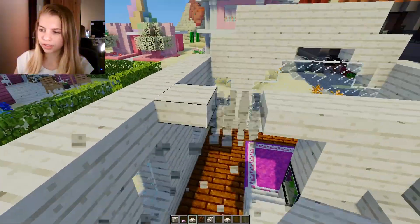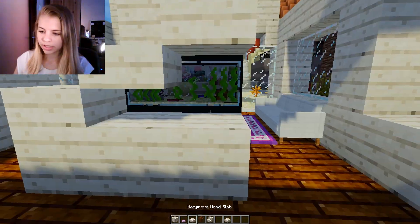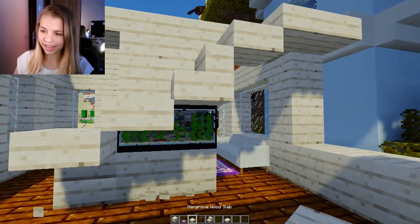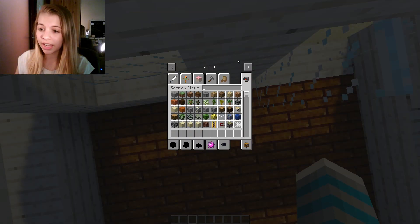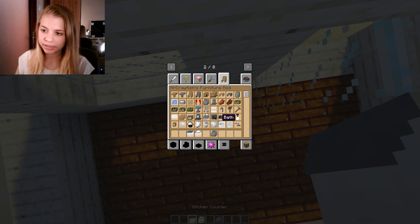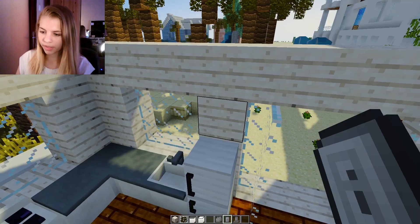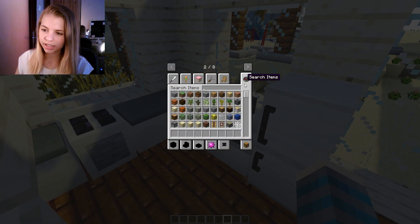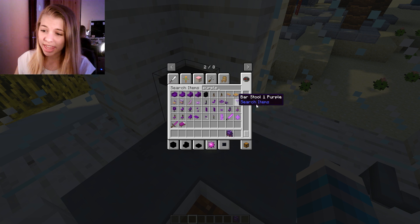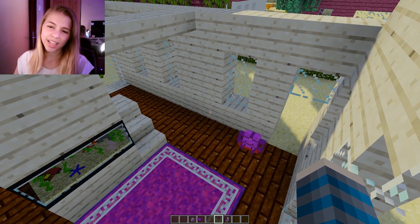I'll probably sort out the floor later. I'm really happy with that. Let's grab some counters — just going with the Crayfish mod stuff because you can't go wrong with it, it's clean and nice. That's cute. I'll add a blender in here, and then for colors let's get a backpack so there's some purple in the dining room.